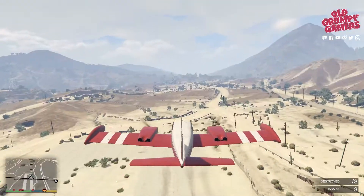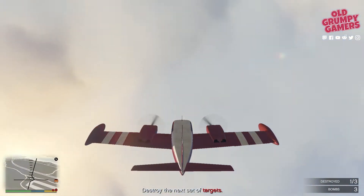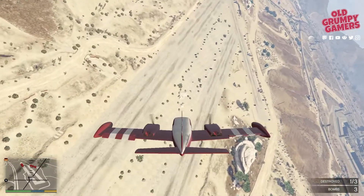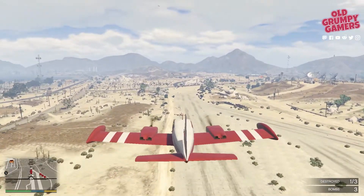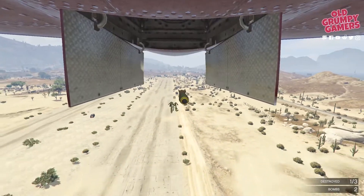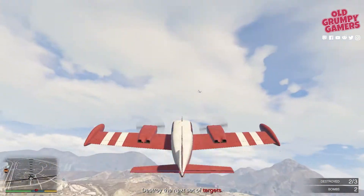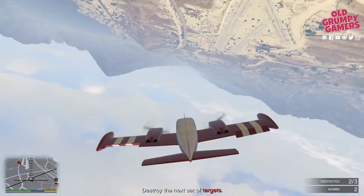Head back out, get past the airfield, and once we're clear enough do an inside half loop — pull up on the stick — then a half barrel roll, and that'll line us up for the next run. Nice and low, ease off the gas, and use the mini map to gauge where you're at. Bombs away.